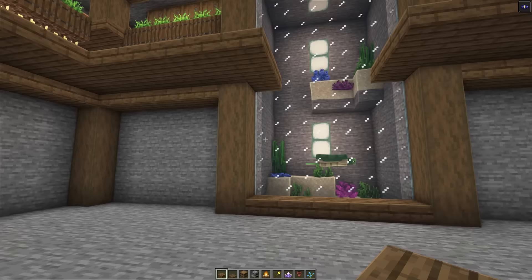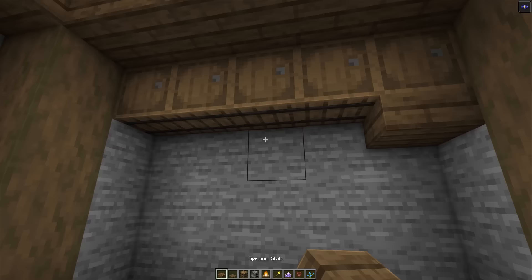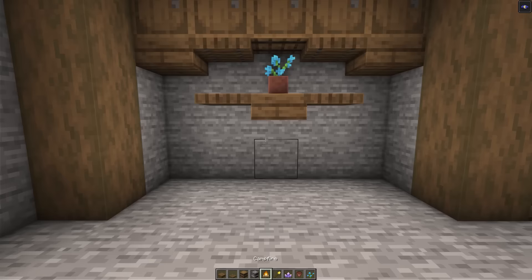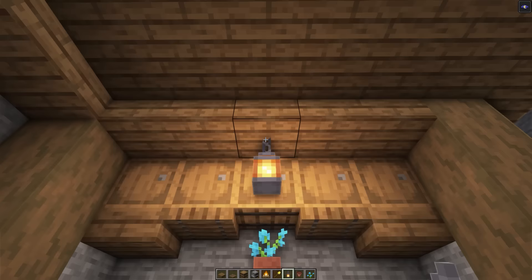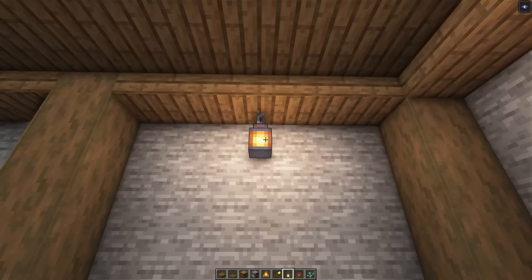Heading over to the left section, we're adding in our first smelting area — excavate one layer deep. Along the top, add a strip of barrels. Underneath the left and right sides, add a slab, then a spruce trapdoor in front. One block below, place a slab to the left and right with a spruce trapdoor, then a flower pot with a blue orchid on top. Along the bottom, add a strip of furnaces. On top of the left furnace, place an extinguished campfire. On the right, throw a large amethyst bud. Add a lantern in the center — and while at it, quickly add this lantern detail to each section on the slab blocks in the center.